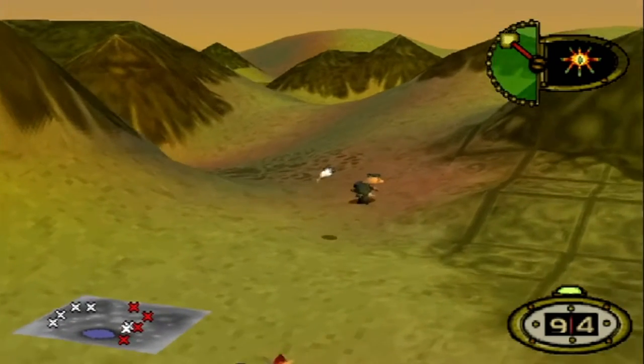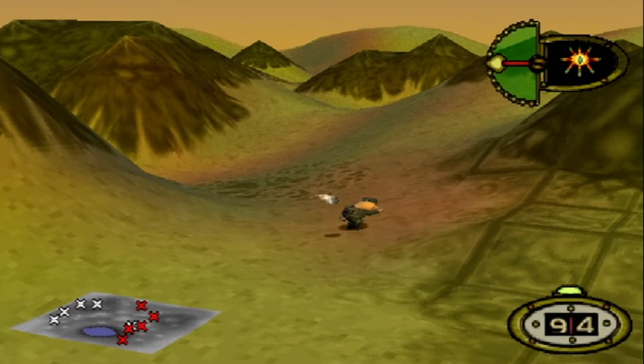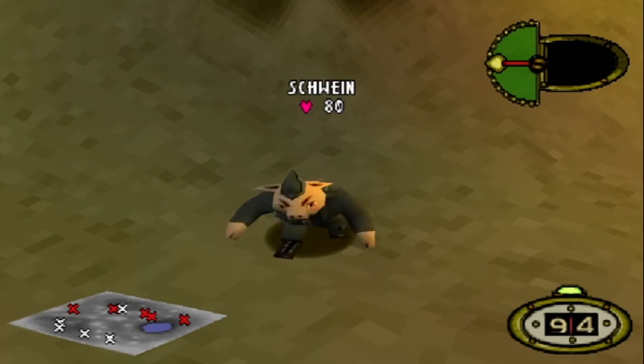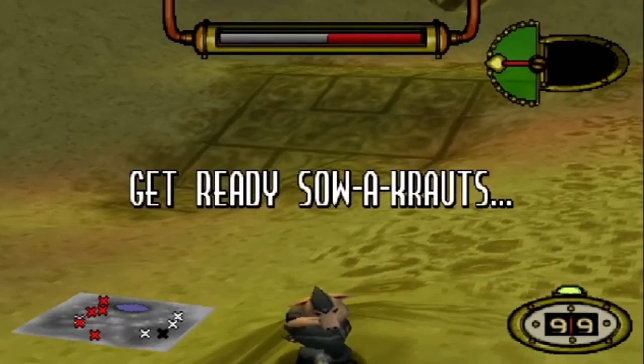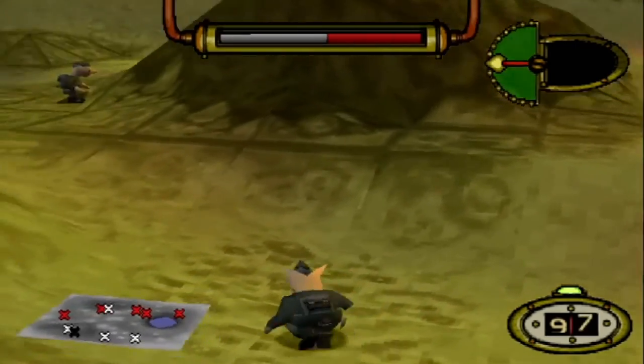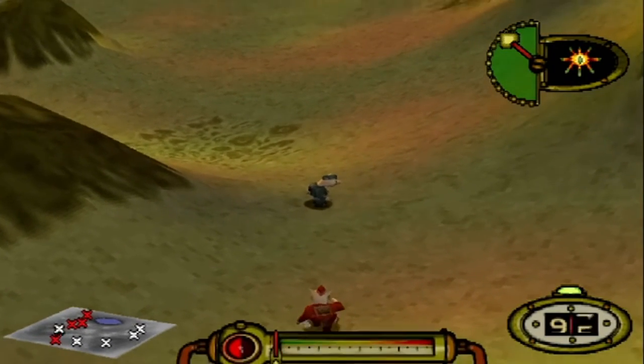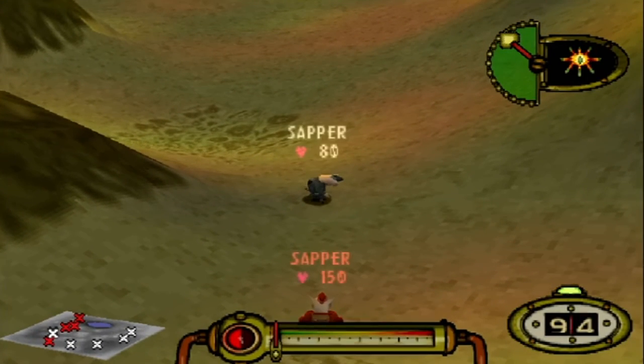Remember, the point at which you detonate is the most important factor. Getting it as close to the body as possible while ensuring the pig is facing the right direction - again just really going for that shoulder area. This time we don't get the full 90 damage but we still get a hefty 70, meaning two shrapnel pieces connected. The shrapnel grenade is very much a close-range weapon.